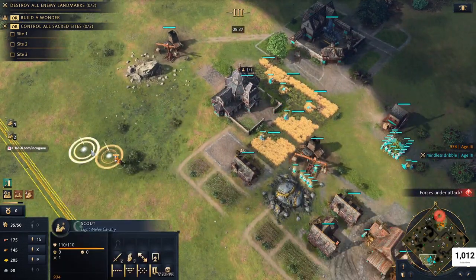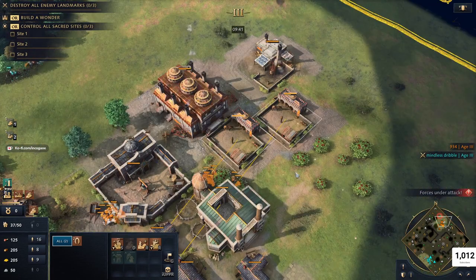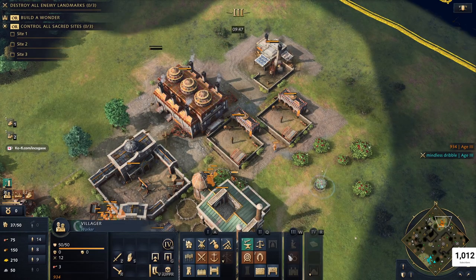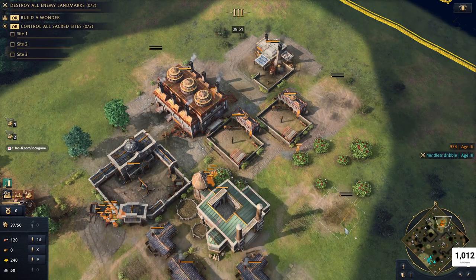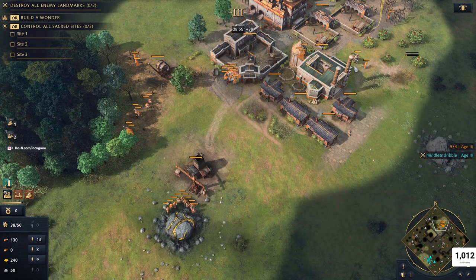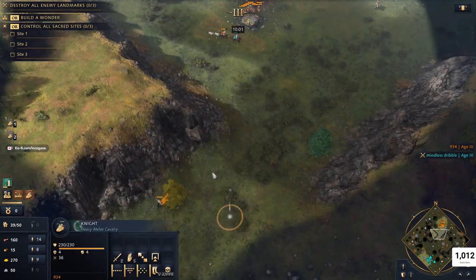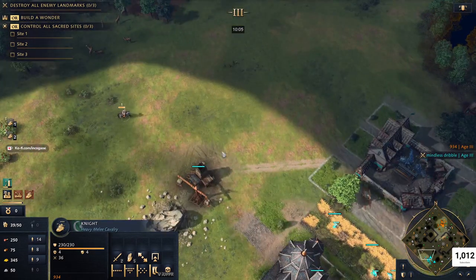We're going to get some ranged armor because I want to run my knights around underneath his town centers. He is up to the next stage and we're going to have to deal with HRE in castle age. We're not too sure what exactly he went with yet, but we need to be careful because we could definitely get burgraved with some men-at-arms. For the time being though, we've got some knights out in the field and we're going to be aggressive with them.